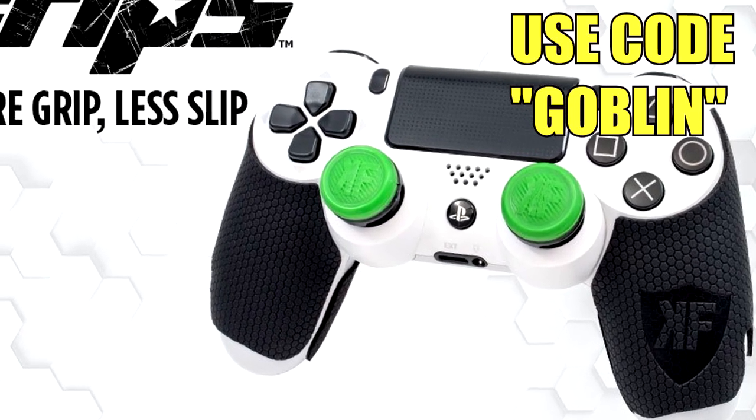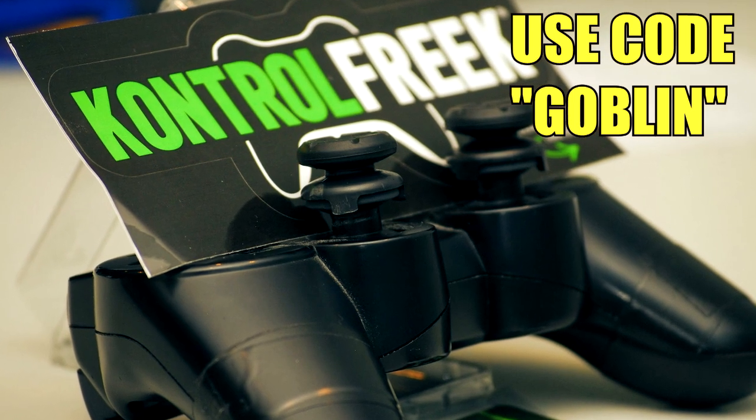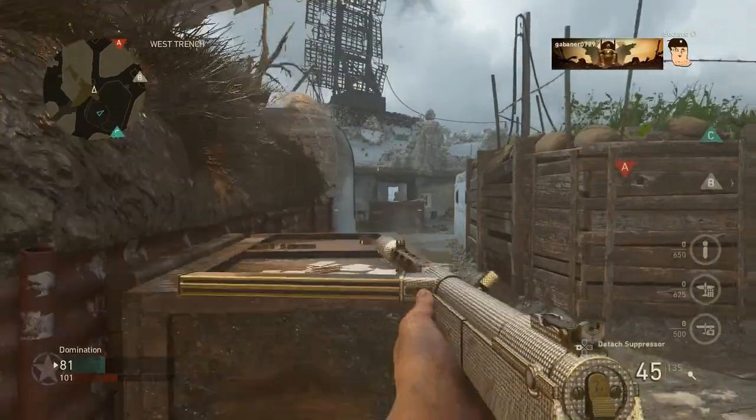If you guys want the fastest way to improve your aim, get some Control Freaks for cheap — use code goblin for 10% off and improve your aim today. Link in the description.